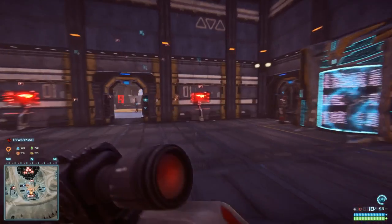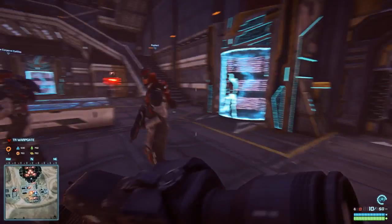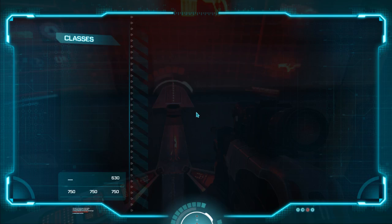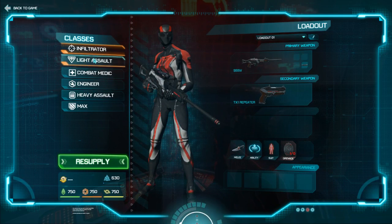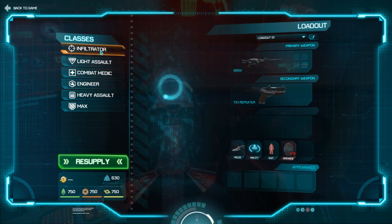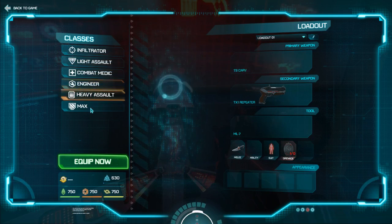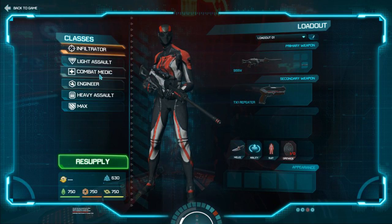You spawn out and start in your main base. You've got all your basic equipment stands here, anything from accessing equipment to being able to change around some stuff, to being able to change your classes. Classes are infiltrator, light assault, combat medic, engineer, heavy assault, and MAX.